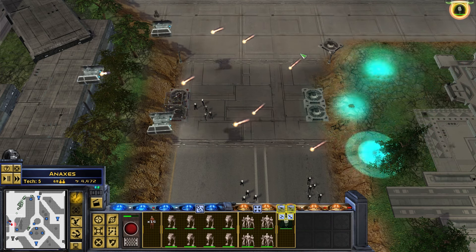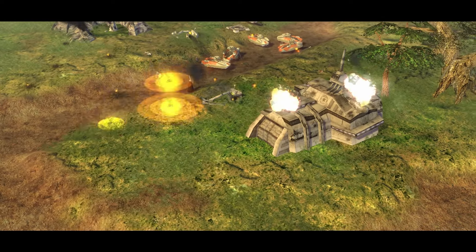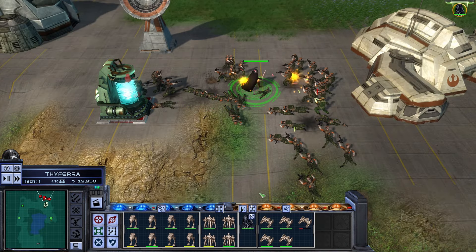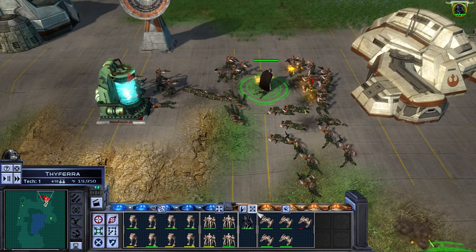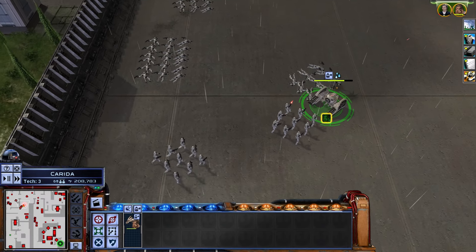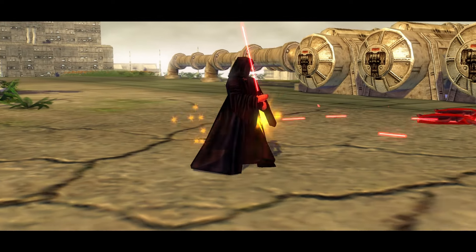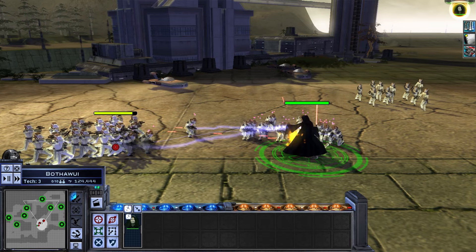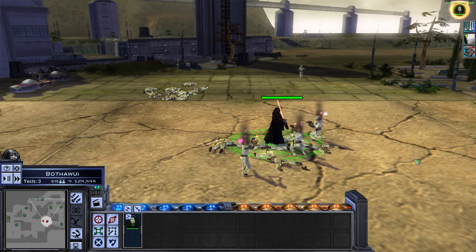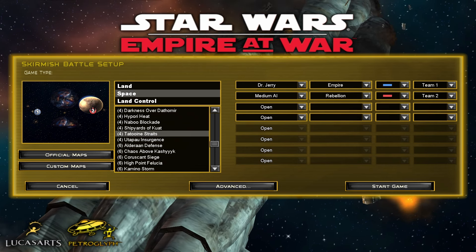A few other features help make ground combat interesting. The most notable are bombing strikes and hero units. If you have bombers in your fleet above a planet, you can call them in periodically to pulverize any area you've discovered on the map. Some heroes are really powerful during ground combat — blasting units with Darth Vader's force powers or shocking them as Palpatine is a pretty good time, and Chewbacca turns the game into Grand Theft Star Wars since he can hijack enemy vehicles. There's also a skirmish mode, good for if you want to hop into battles quickly without having to babysit planets on the galactic map.